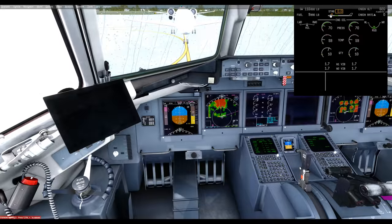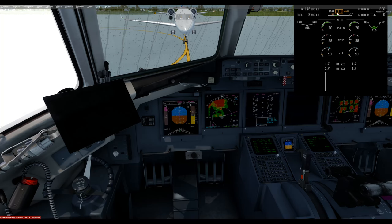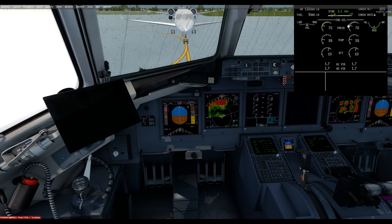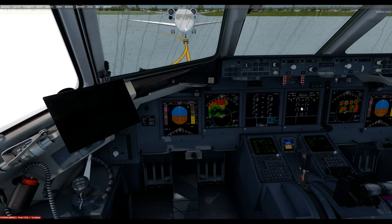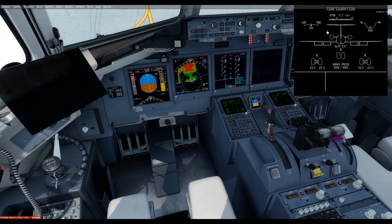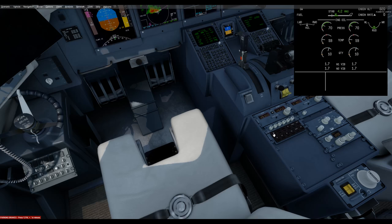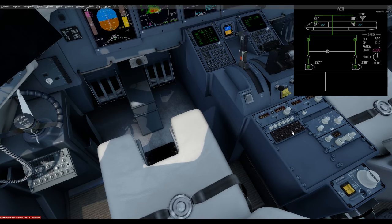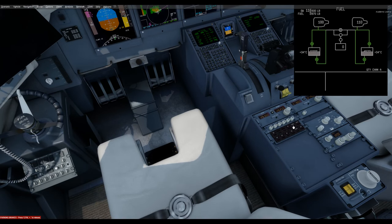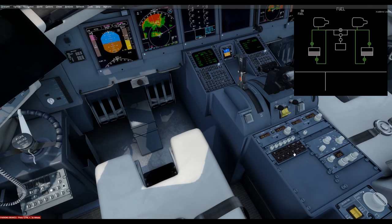There's one more important window for takeoff — the trim. It's warning us right here: stabilizer trim is in the white, so get it back into the green zone. If you don't see this window, there's a keypad with different options including config, which shows movements of your mouse, joystick, or rudders as you move them. You can also change the display to engine, hydraulics, electrical, auxiliary, or fuel. Fuel is a handy one to leave it on.